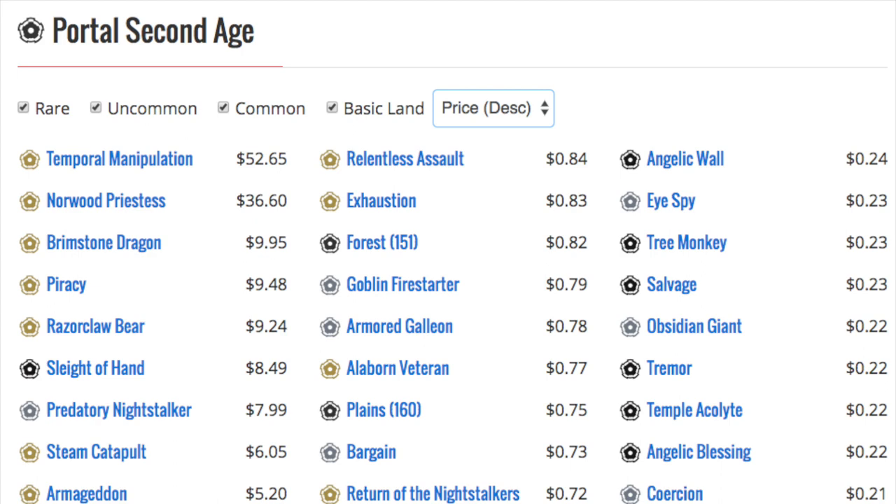Let's start with Portal Second Age, which is Portal 2. The valuable cards are pretty much just okay cards from the core set given a different name, making them much more expensive. Time Warp is now called Temporal Manipulation and it's $52. Norwood Priestess — if you know what that is, that is Elvish Piper, but since it has a different name I think it's ten dollars.